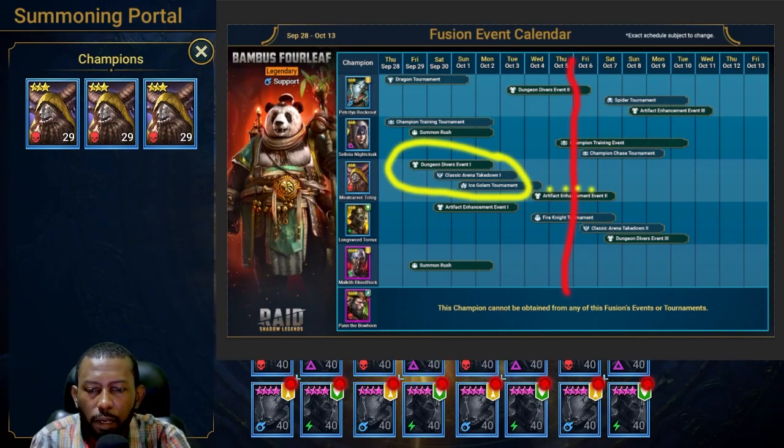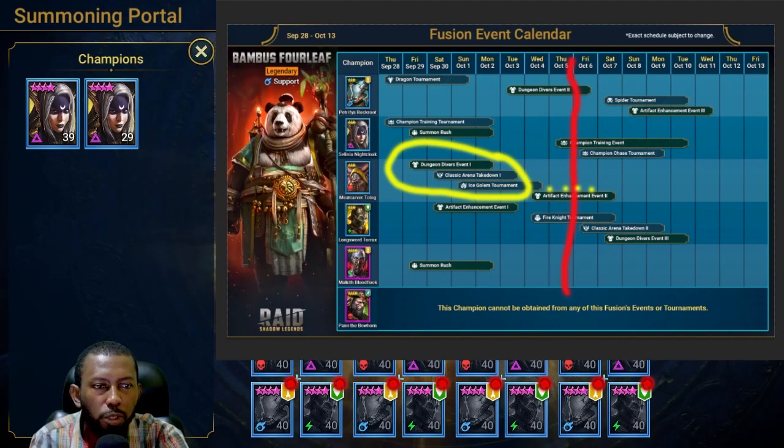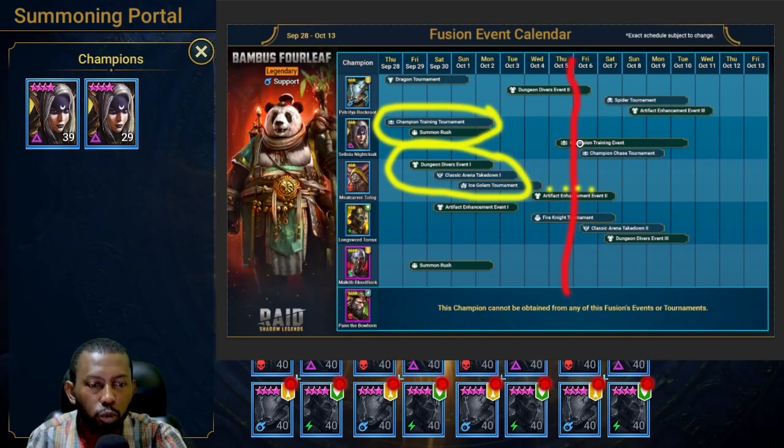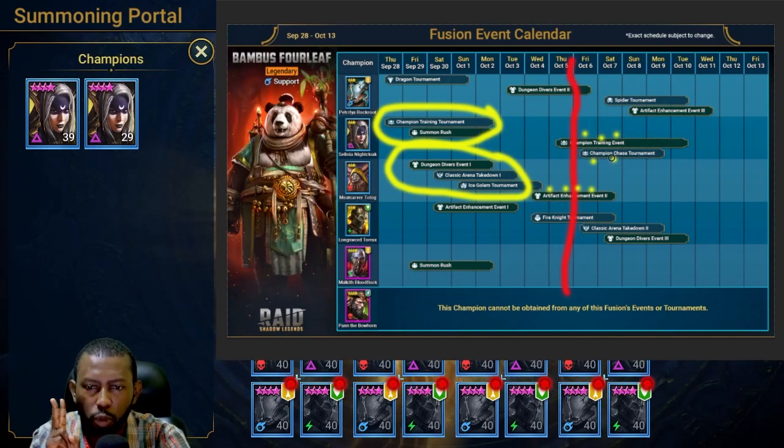The next champion — I currently have two copies of her. From the events she's available from Champion Training and Summon Rush, which is why I have two copies. She's also available from the ongoing Champion Training right now. I don't want to go crazy on Champion Training because we have a 2x Ancient coming up tomorrow — after that I'll have enough 3-star food. Champion Training runs for four entire days so we'll have enough time. That will give us a third copy, and Champion Chase will give us a fourth, so having two right now makes sense — that's five rares total so far.